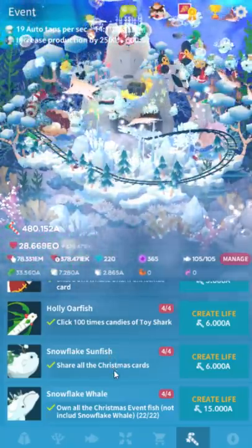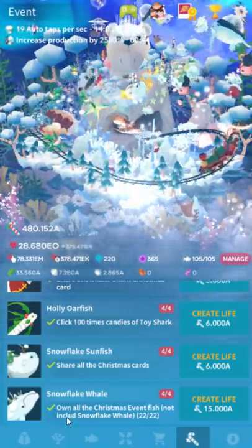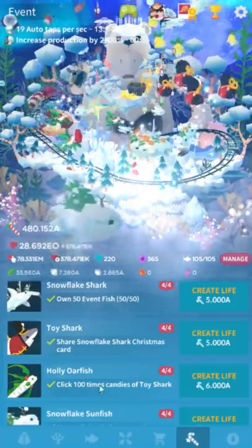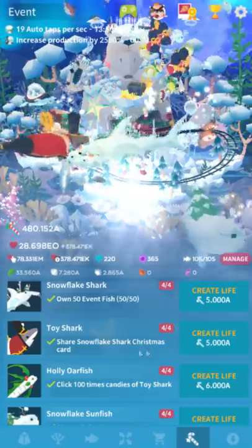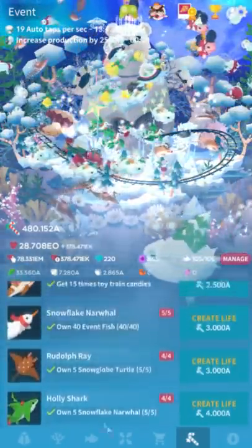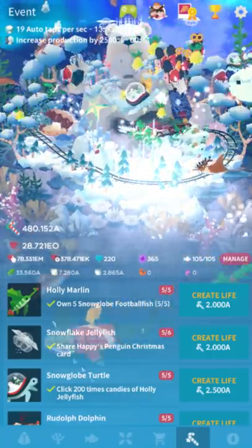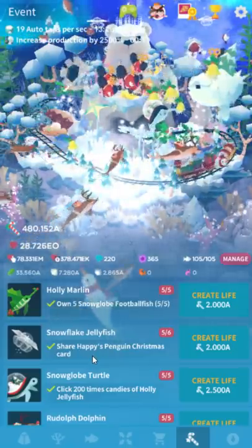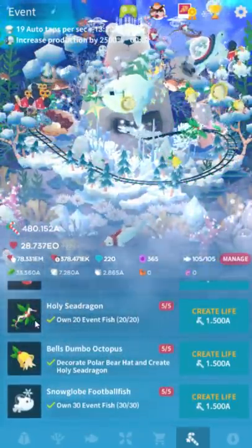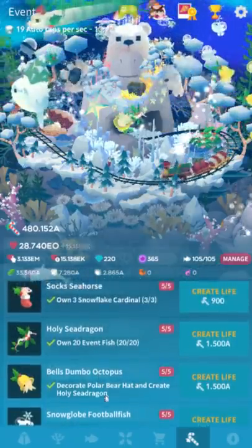Also the text in this event is probably the worst we've ever had. We've got 'not include snowflake whale' — we had 'not include' last time too, and I don't know how that keeps happening. There's also 'click 100 times candies of toy shark,' which is just a little bit bad. Someone also thought 'share snowflake Christmas card' was a Christmas card specifically for the snowflake shark, but no — you just share any Christmas card. One of these refers to the 'holly jellyfish,' which is not a thing — there's no holly jellyfish, they mean the snowflake jellyfish. 'Happy penguin Christmas card' is also not a thing — they translated that as 'jolly' instead of 'happy.' And my favorite: 'Holy sea dragon' — who doesn't want a holy sea dragon?